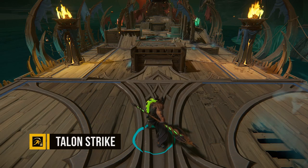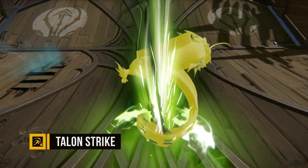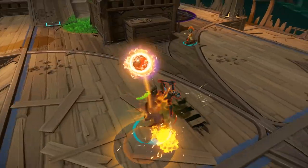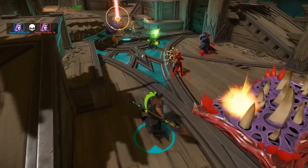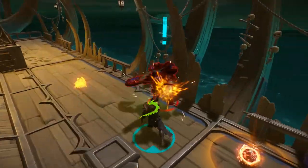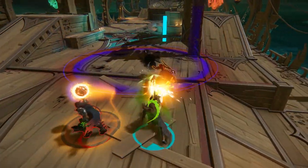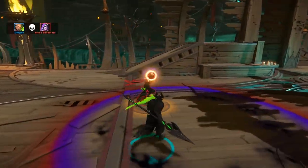The only mobility option that Graven has is the gap closer, Talon Strike. Giving you a short leap forward, you lunge onto your opponent dealing a single strike that deals bonus damage based on your target's max HP. This is great versus any warrior with high base health, or versus someone who is building bonus life items. However, being his only gap closer, don't be afraid to use it on someone who is last hit trying to get away.